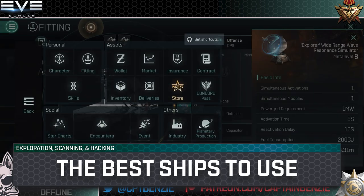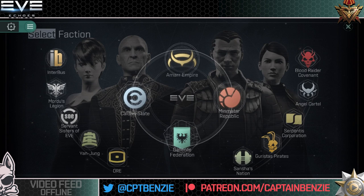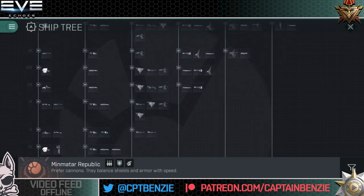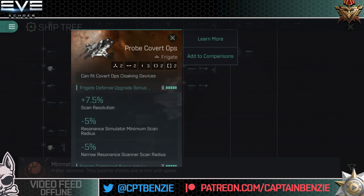Now let's look at the ships. There are numerous options for scanning. At tech level five, the covert ops frigates — probe, heron, magnate, and imicus covert ops — get a bonus to the simulator minimum scan radius. The problem with these ships is they only have two mid slots, which means you can put the wide resonance scanner on and then only your choice of data or relic analyzer — not both. It really sucks to have a relic analyzer fitted and then scan down a data site, having to dock up and swap analyzers and hope no one else has found it in the meantime.